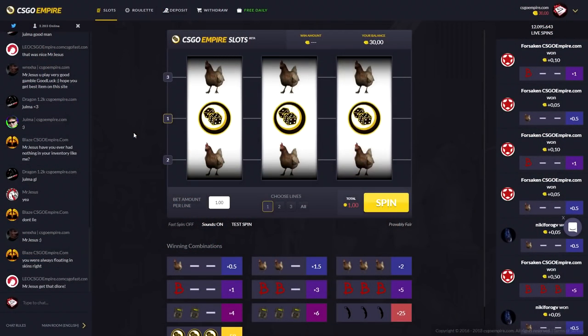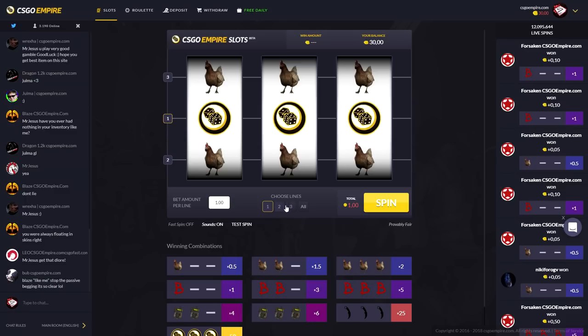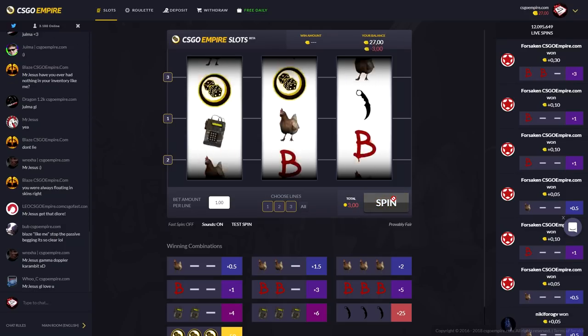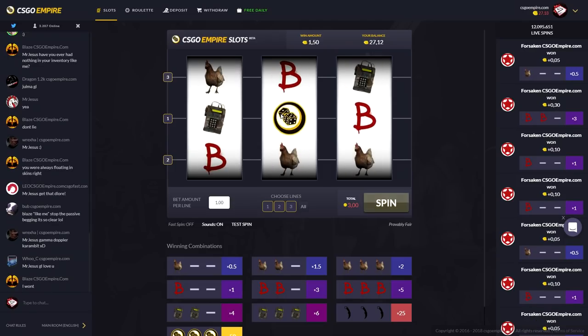I'm going to start with a dollar on every line, and obviously we're going to play with three lines. There you go, three lines. Let me spin. I think the sound is perfect. We're going to start it off with a big rip. I got $1.50 back — that's pretty much nothing.